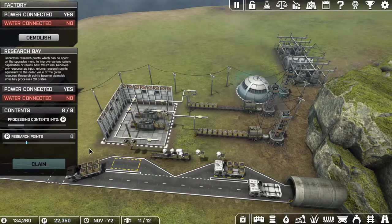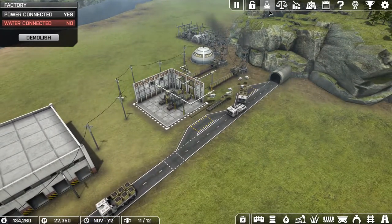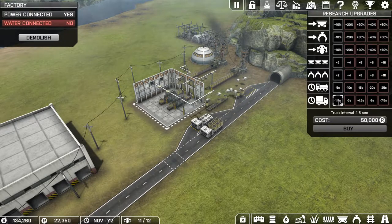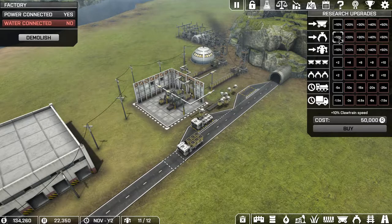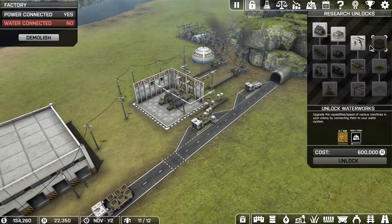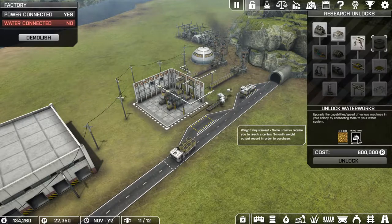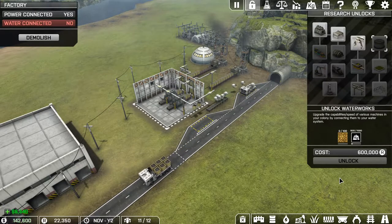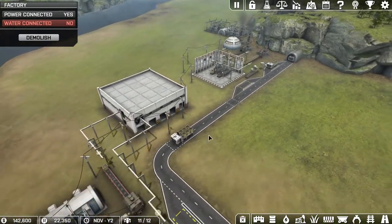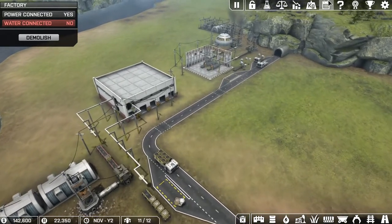We'll claim that — gives us 20,000. Not much in terms of upgrades, it's all expensive. The next research is going to be a little ways yet. Might want to try to get into the waterworks soon so we can start increasing our machines — it's only 30% but 30% is better than nothing, right? So we've got money coming in; how are our numbers doing? 1,600 — yeah, because I just started.